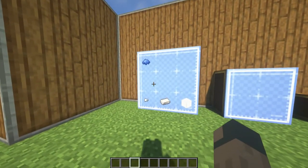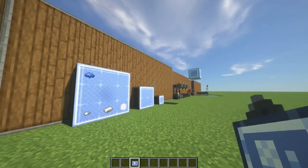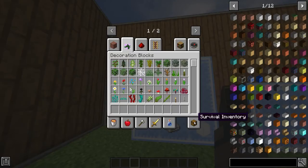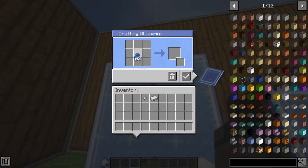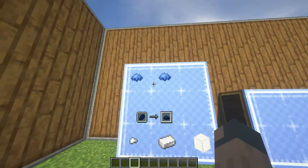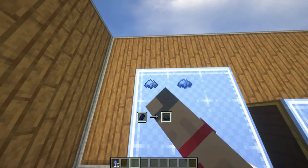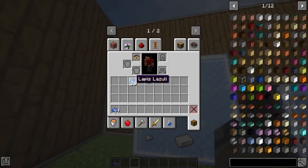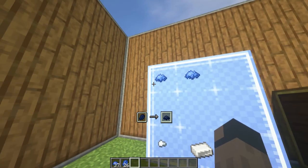The first thing we're going to be looking at is something called a crafting blueprint, which is something you just slap on the wall. If you want to craft something, you can click in the recipe and it will make the recipe, and then you can just right click it and it will finish that crafting recipe. You can do it as long as you have enough resources.